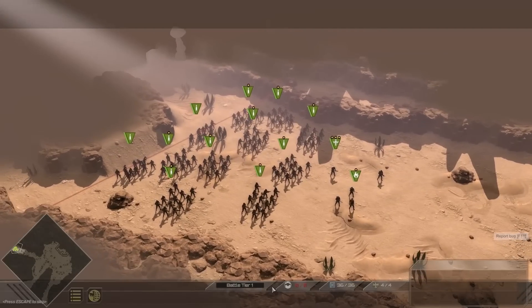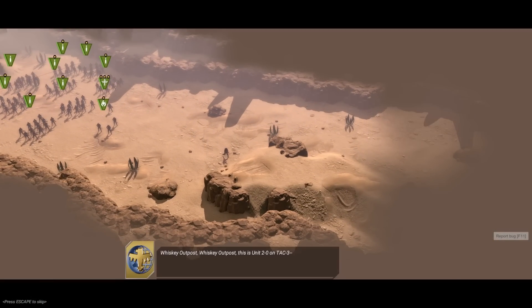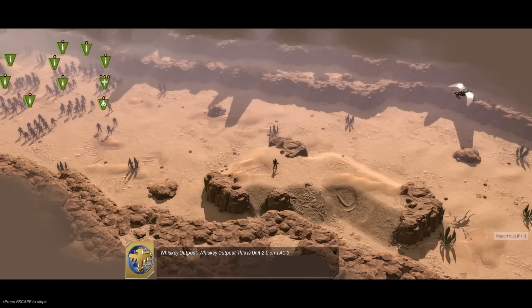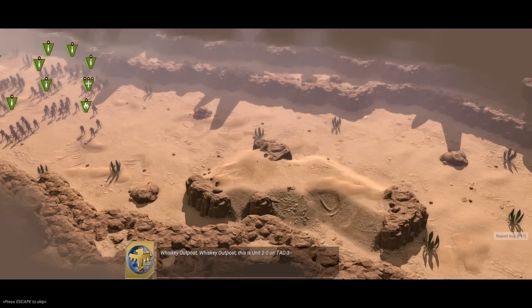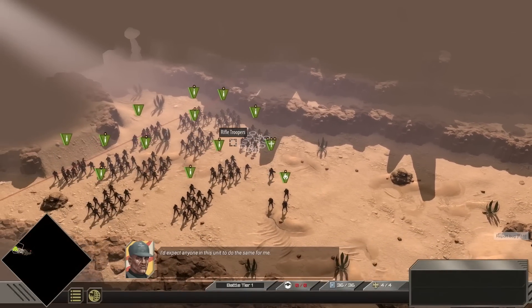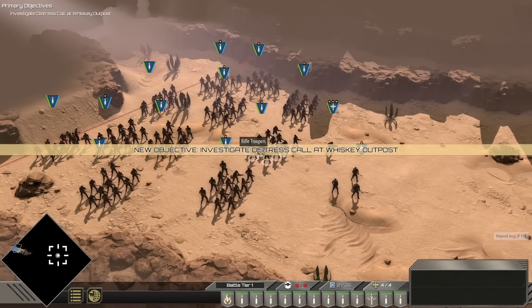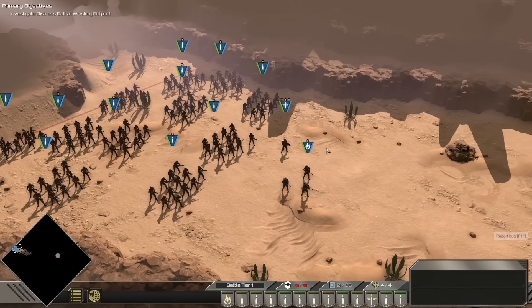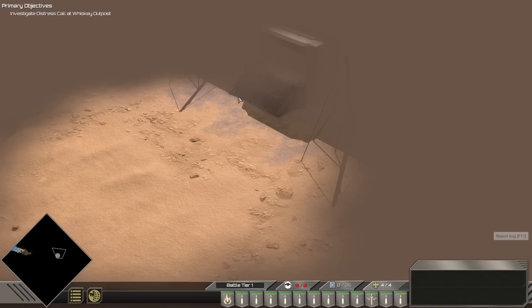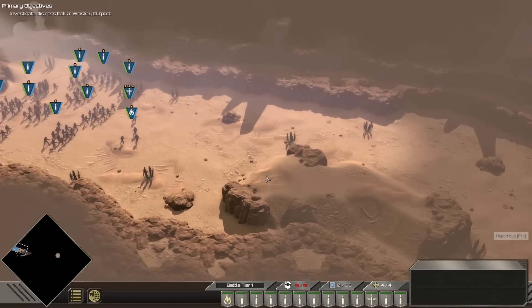All right, this is it — Whiskey Outpost. Big defense mission. Look at all those mobile infantry units — my god, that's like 12 plus. Whiskey Outpost, this is Unit 2-0. Let's move out. We've got combat engineers, rifle troopers, and a tactical officer, a lot of them too. Let's push forward to the objective — we have to investigate why they're not responding. The bugs are around so we better keep an eye out.